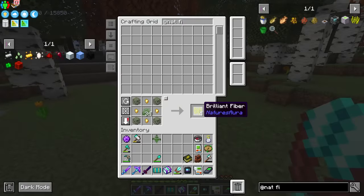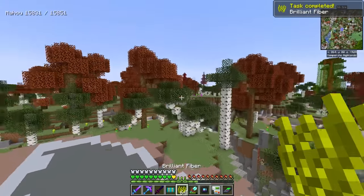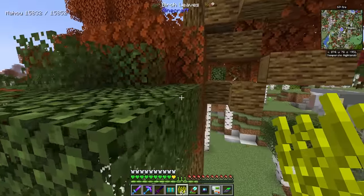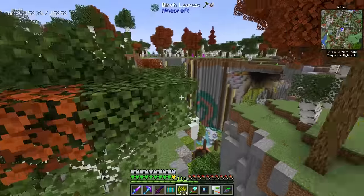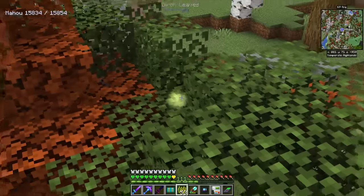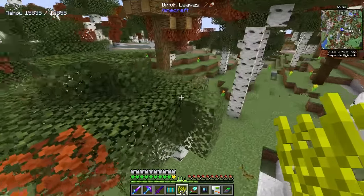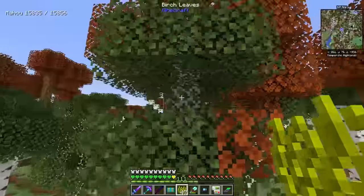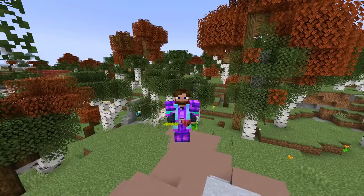Now with a little bit of grass built up, we can get ourselves some brilliant fibers. All we have to do is simply click them on a few of the leaves of these different trees and they'll spread throughout the tree. Given some time it will start to spread and you're going to start to see these little particle effects float around, which are super important — that is kind of how this mod works. It uses aura that is in the chunks.